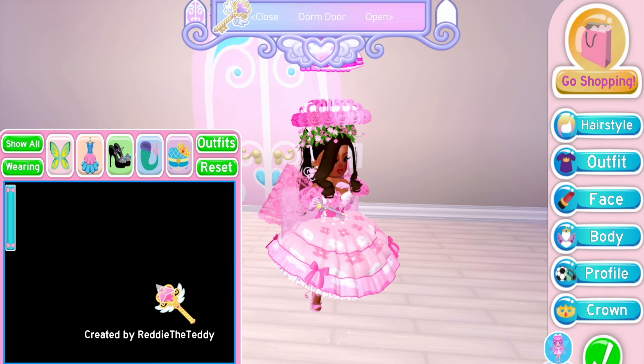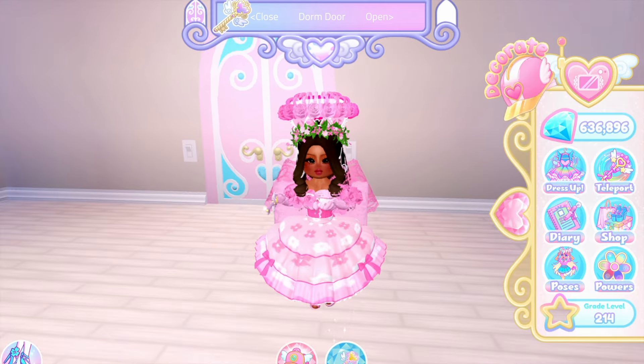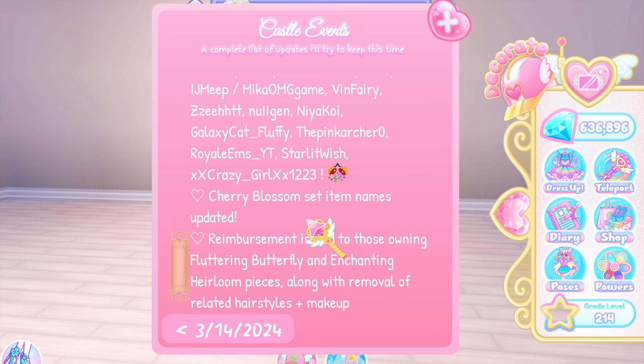So we have cherry blossom wooden sandals, hand fanned billowing sleeves, budding bodice, and the rare bloom skirt. I think they just added words like 'billowing,' 'budding,' and 'rare bloom.' Going back to the update log — cherry blossom set item names updated. That's just a little tweak they made.